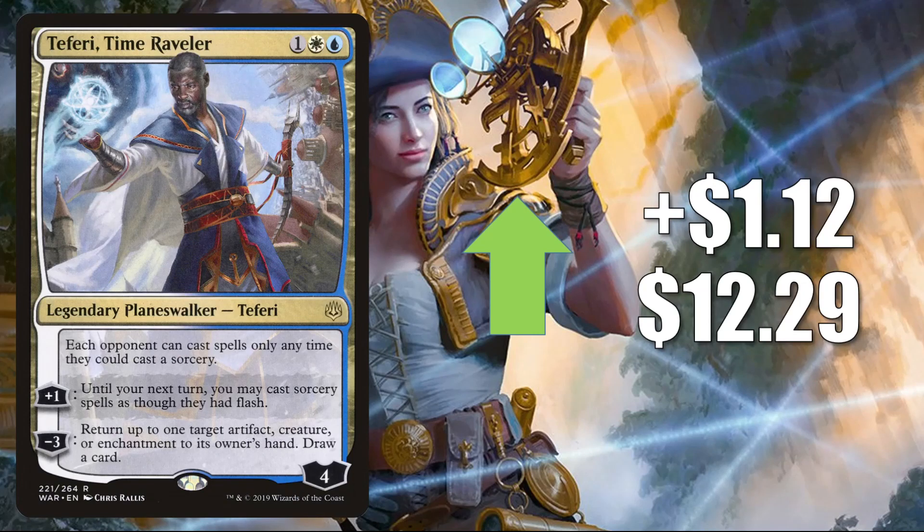Number four is Teferi Time Raveler, going up $1.12 this week to $12.29. This does see play in Pioneer — Niv to Light, Esper Control, Four Color Omnath, Jeskai Lukka, and more. It also sees play in Modern, Legacy, Vintage, and Commander.